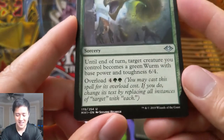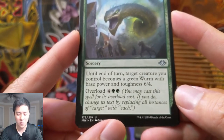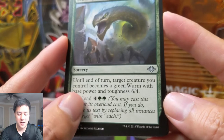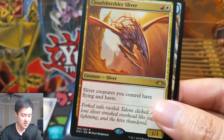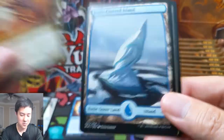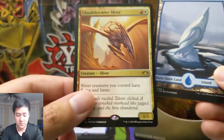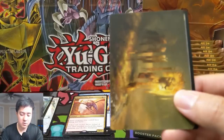Scale Up — this card's insane. It costs three at sorcery speed but until end of turn, target creature you control becomes a Worm with base power and toughness six four. So imagine you're just trying to burst your opponent down and you just pump something to a six four. And then this Sliver gives all your Slivers flying and haste for only two mana — pretty cool.